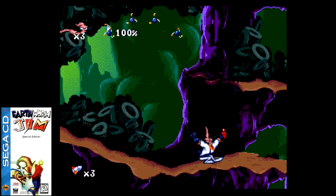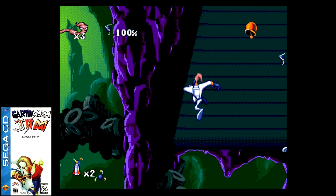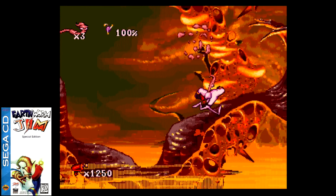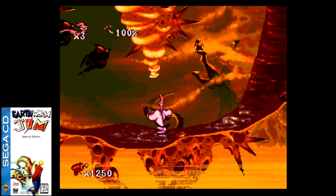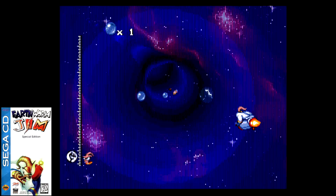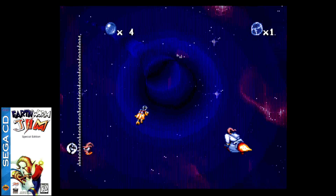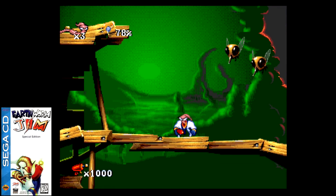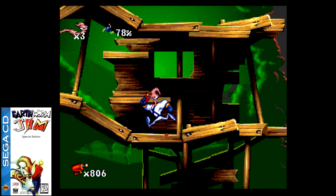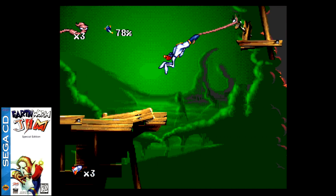One of the biggest surprises on the Sega CD was Earthworm Jim Special Edition. You get an entirely new level, expansions of existing levels, new power-ups like a homing missile, new voice samples, new music, new endings, and a new password system for replaying favorite stages. The end result was the best version of this game by a mile, and a fine example of how a cartridge game could be easily expanded by the CD format. Sometimes you just took what the game already did extremely well and added more of it.